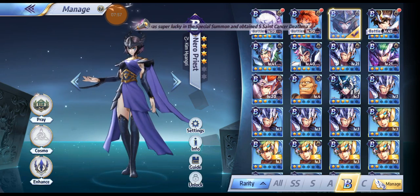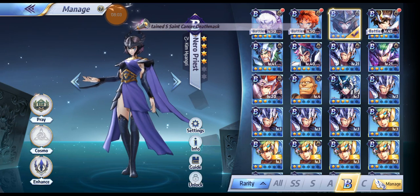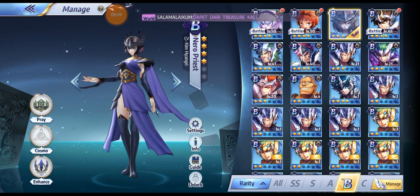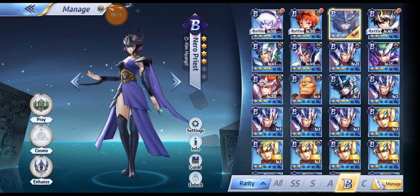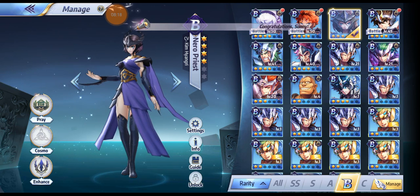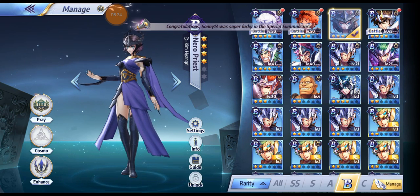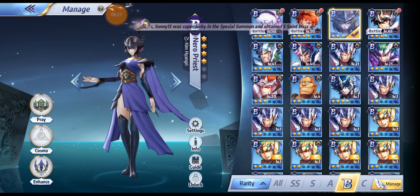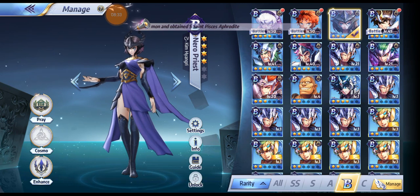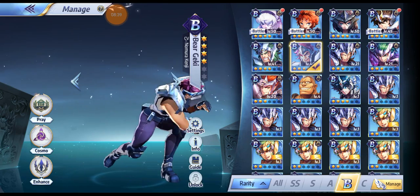There's another character you don't need to bring to 5 stars, just level 60 — mostly for Titan Floor 8. Once you pass Titan Floor 8, you can strip her of cosmos and stop investing. She worked for PvP early on, but now that Arayashiki exists and all the whales have him, she's useless. You're better off working with Whale Moses and Bear Geki.